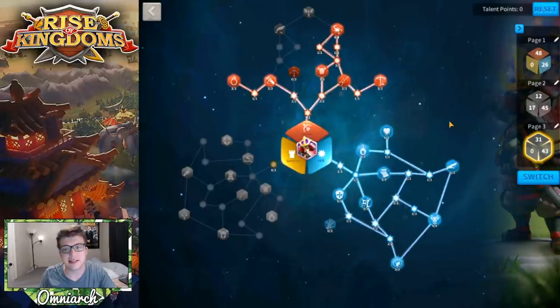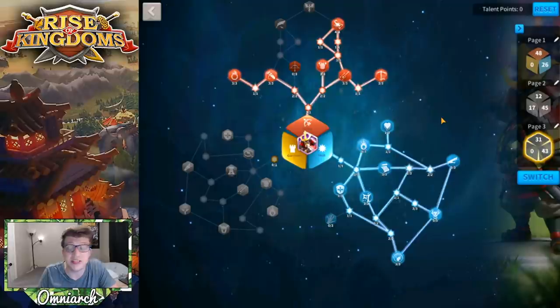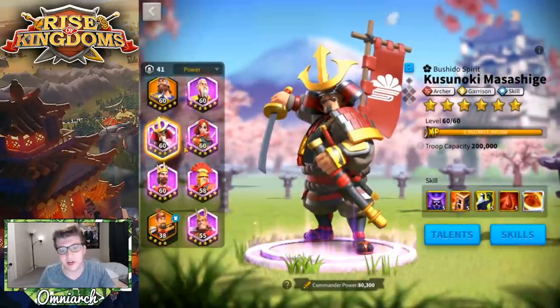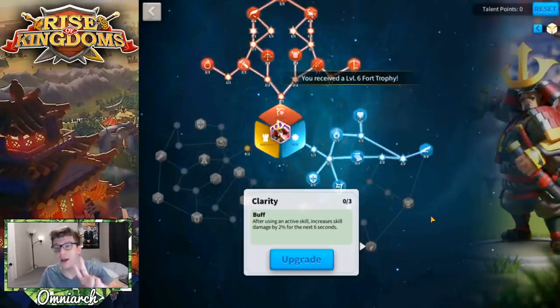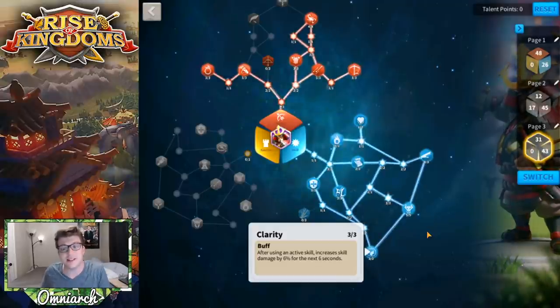I do want to caution you — I'm showing these builds because some of you will use Esong as a primary, but realistically I think he's best as a secondary commander. Not only is he less likely to be targeted in the open field, but with Clarity, he is probably going to be doing the most skill damage out of the pair regardless of who the primary is — so you might as well have him as secondary to take advantage of Clarity.